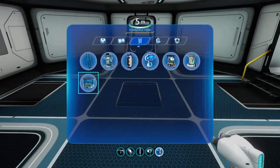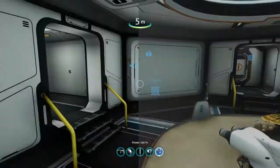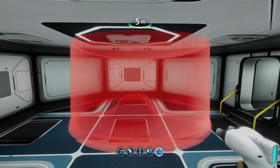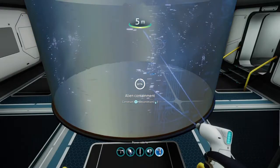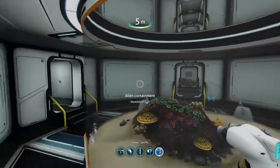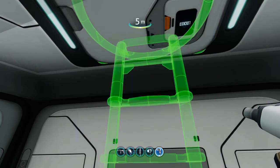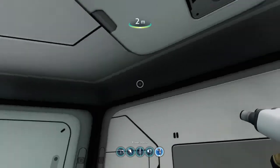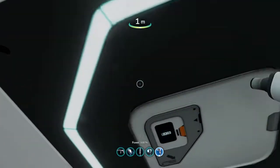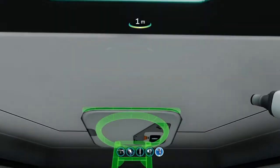That's where you can actually store creature eggs and study them — or even swim with them. I haven't really experimented with whether aggressive ones would attack you while you're in there, but we shall see. Now I'm going to build this ladder. Look — I'm standing on the glass. That's the reason I made this three floors high.